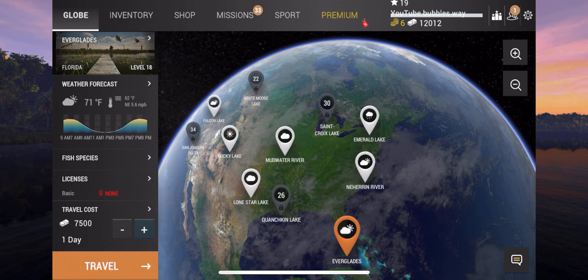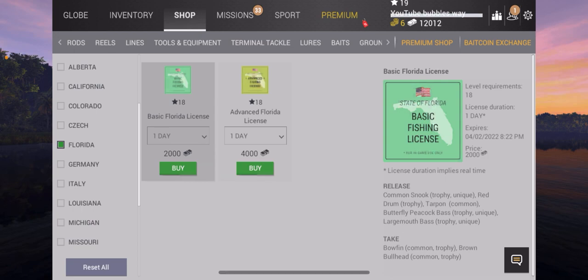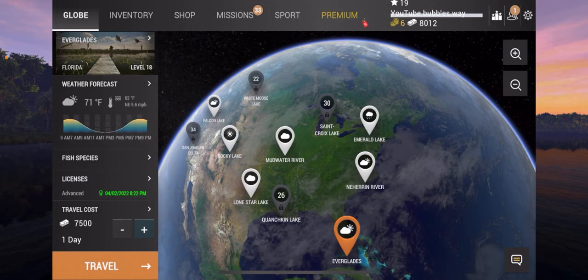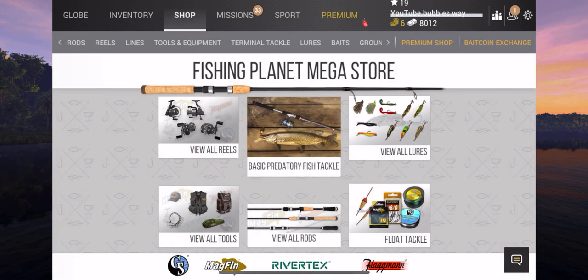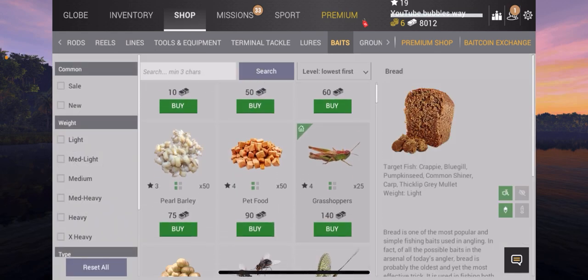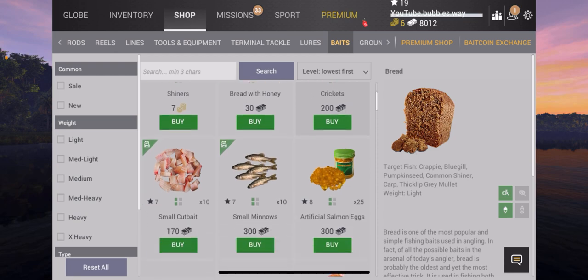To get into Florida Everglades it's seven and a half thousand, and then you have to buy the advanced license — that's four thousand. So I'm going to be left with pretty much absolutely nothing, but I know when I get in there I can make some serious money.